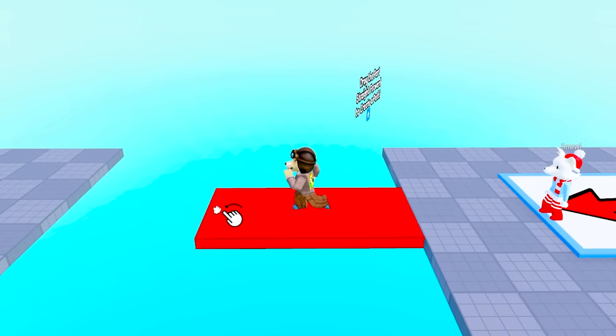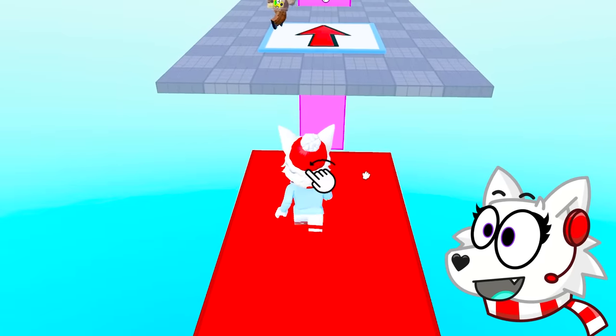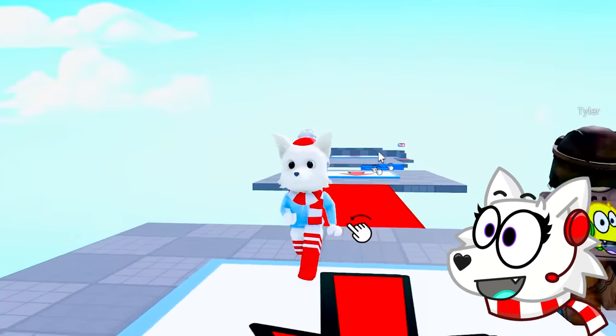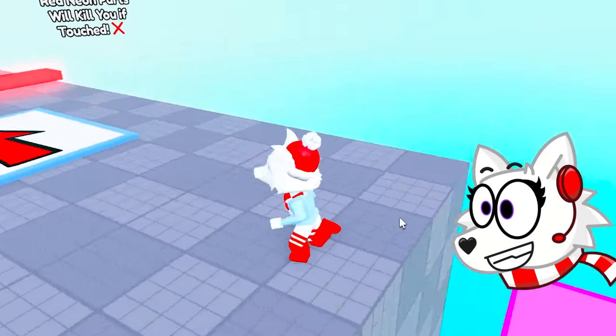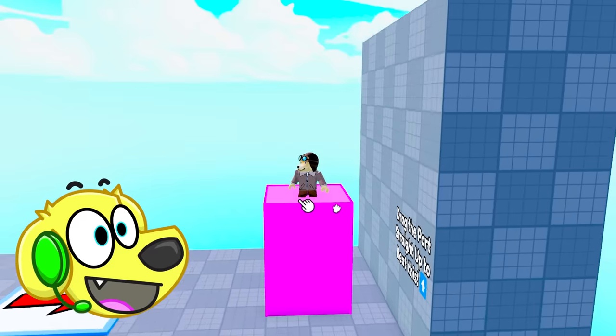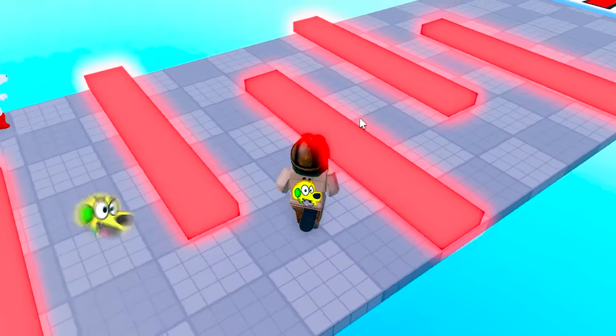Let's see — I think I can stretch it forward and we can go across. Whoa, this is so satisfying! Drag the part straight up to beat this. Okay, here we go — yes, it totally worked! Wait for me, Snowy. It says the red neon parts will kill you if touched, so let's jump over them.